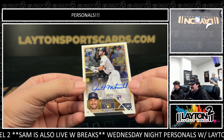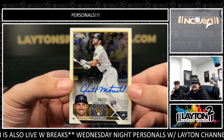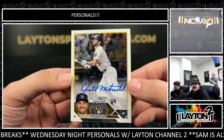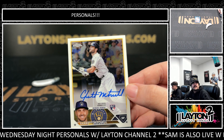We've got a base rookie auto out of that one — that one's going to be a Garrett Mitchell. Solid rookie prospect for the Brew Crew. That's going to be the base auto — I think that's out of regular Topps Chrome. Got the white, should be from regular Topps Chrome. Nice one there. He needs to stay healthy for the Brewers — should be a good rookie for them.